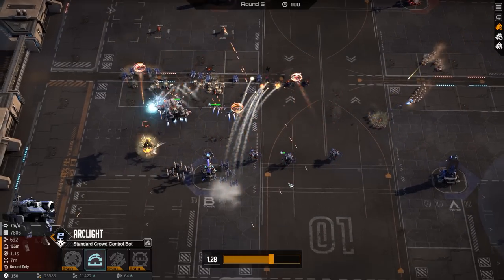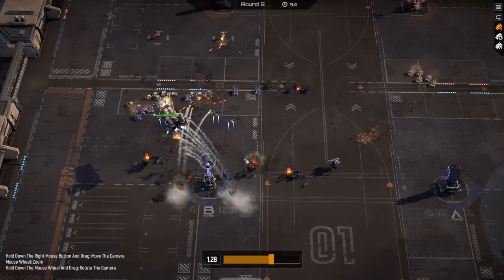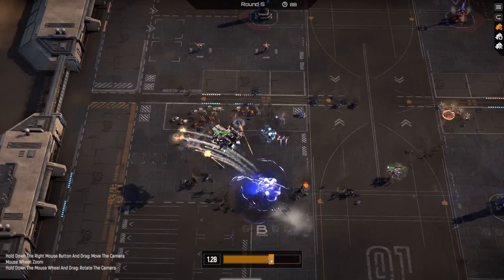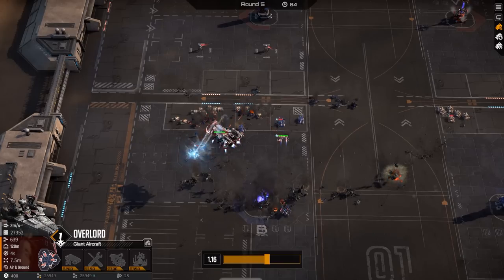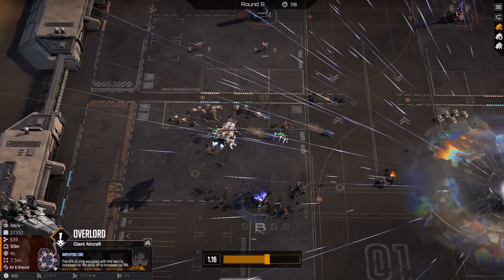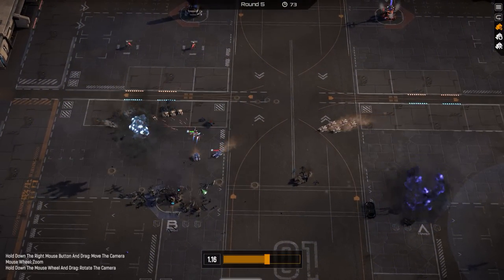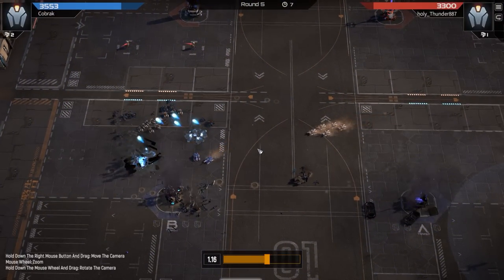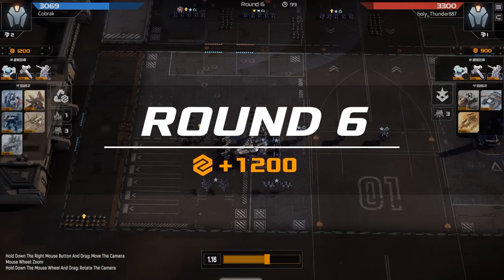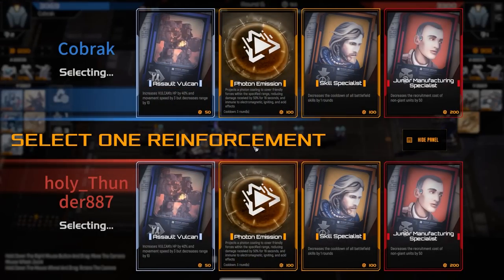We're getting to a point now where I'm starting to focus more and more levels into the Acolytes - most of them are level 2 at this point. I was really hoping the Overlord could get us a win this round and kill off the Sledgies before they could take out the building, but I think I was overestimating the power of the Amplifying Core on it just a little bit. That's how the building goes down. We are going to drop this round as well.